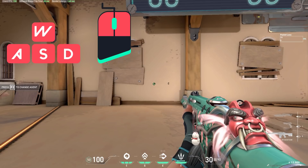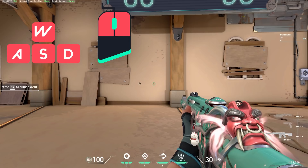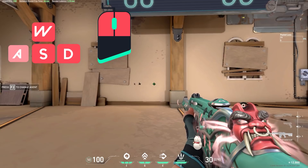For example, you hold the A key to move left, then release the A key. You come to a standstill so your bullets will be perfectly accurate, shoot a small 2-3 bullet burst, and then hit the D key to move to the right. You then release the D key to stop moving so you're accurate again, shoot a small burst, and then hit the A key to move to the left. You can repeat this process back and forth, causing your bursts of bullets to be completely accurate while moving in between them to make you harder to hit.